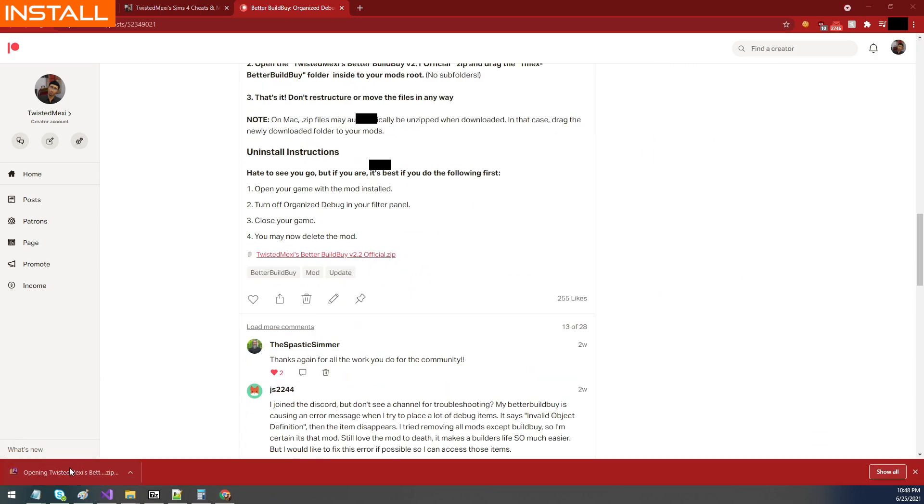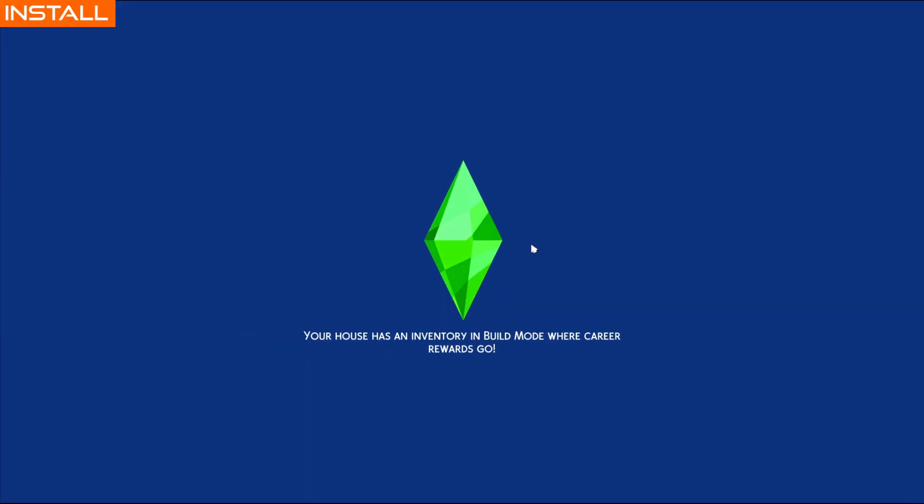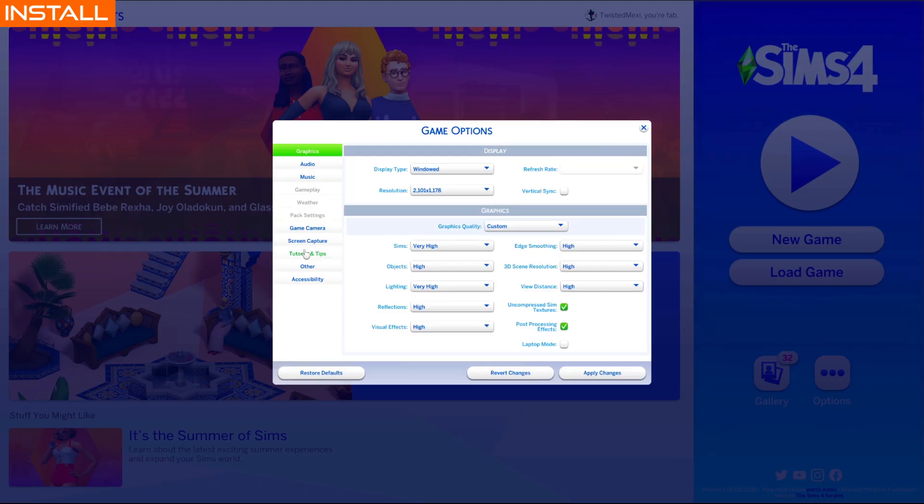Click on the file to open it — you'll see a folder and a file. Drag the Tmex Better Build Buy folder to your mods folder. Open your game, make sure script mods are on in gameplay options, and restart if you had to turn it on. It's now installed.